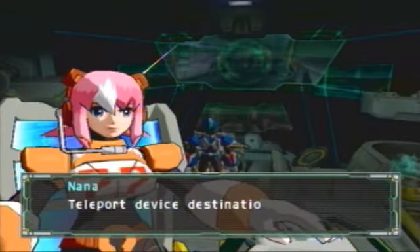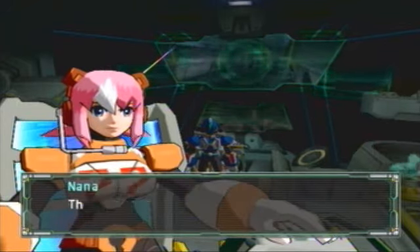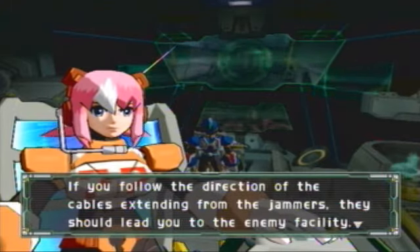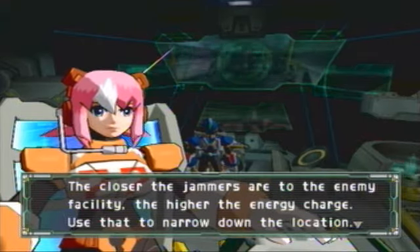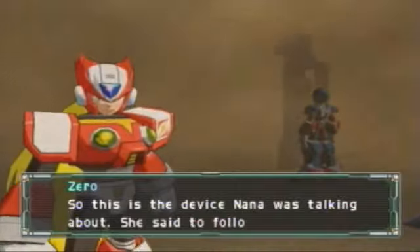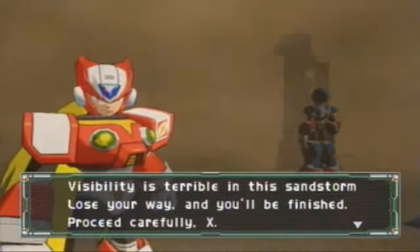Let's begin our mission. Teleport device destination set for Vanilla Desert. Okay, Vanilla Desert. There are signal jammers set up in the surface of the desert. If you follow the direction of the cables extending from the jammers, this should lead to the enemy's facility. The closer the jammers are to the enemy's facility, the higher the energy charge. Use that to narrow down the location. Good luck everybody. We're in a sandstorm. So this is the device Nana was talking about. She said to follow the cables. Visibility is terrible in the sandstorm. Proceed carefully, Axe.